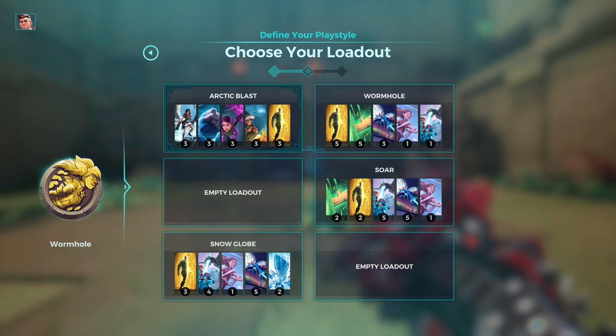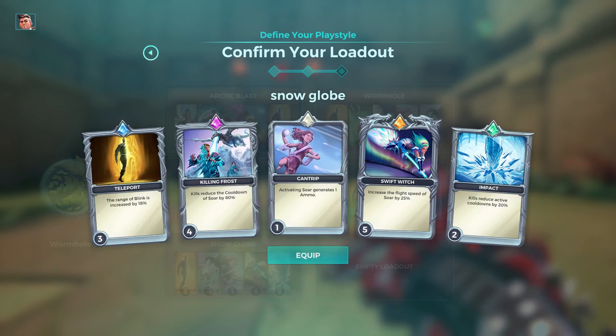If you want to play Snow Globe or Sword, you need to have Killing Throws on level 5, or level 4, and then Impact on level 2, to get 100% reduction of cooldown of sword. So then if you kill someone, you can sword again and kill again, or blink back.